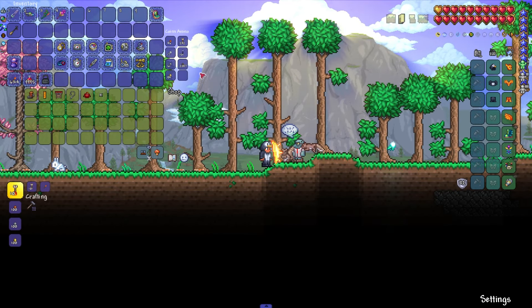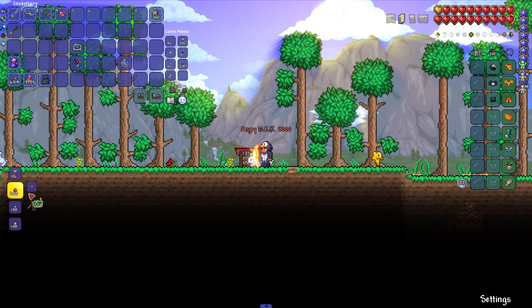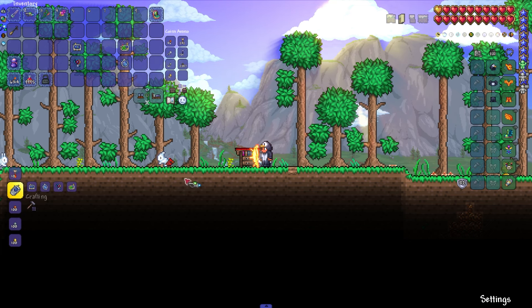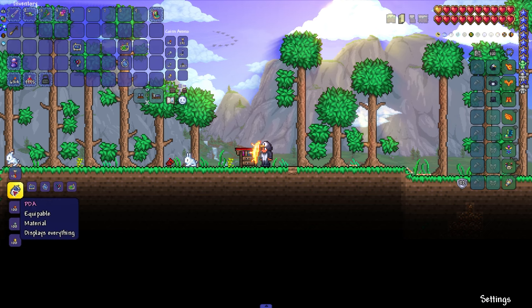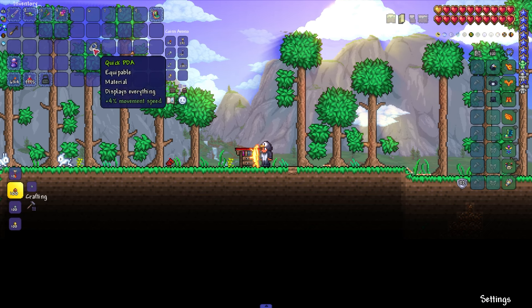After we have all these things, we go to the Tinkerer's Workshop, which can be purchased from the Goblin Tinkerer, and combine all those things that we collected. After combining all the items, you should get items such as GPS, R.E.K. 3000, Goblin Tech, and Fish Finder. Now we need to immediately combine all these items into one — the PDA.